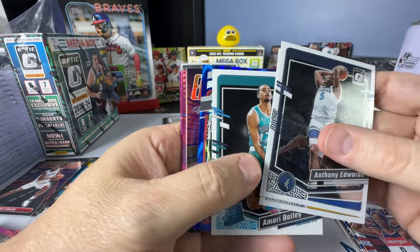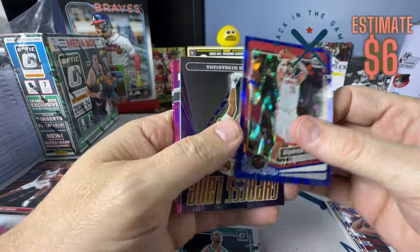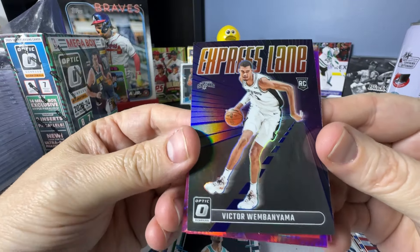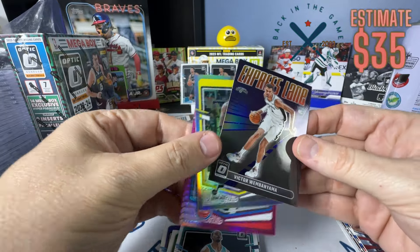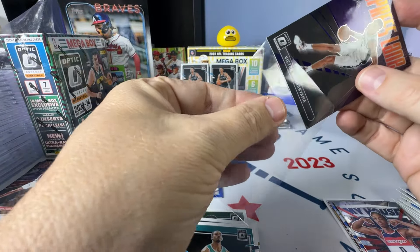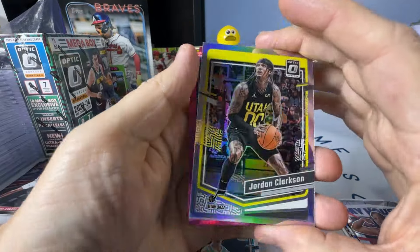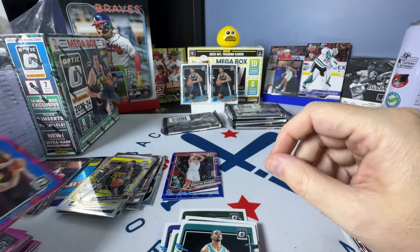Ant, Toppin, Bailey on the Rated Rookie. Blue Seismic Sengun — numbered to 249. There's an Express Lane Victor! What a terrible picture, but we'll take it. Put that up with the Victor stand. Jordan Clarkson on the Hollow, then Ivy and Sengun on the Hypers.